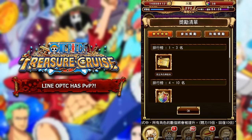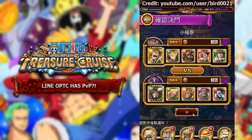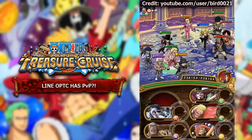Here is some gameplay — major credit to YouTube user Bird0021, who is a Line player. The link to his channel and this video will be in the description below. You can see his team that he's running is versing the Guild Tesoro team, and he's going to be using a slasher team. It is a 5v5, so you do not bring a friend captain. That means your captain is going to need a pretty good captain ability to stand up against another team, since you obviously won't be getting two multipliers.